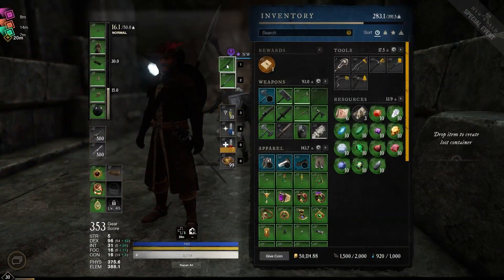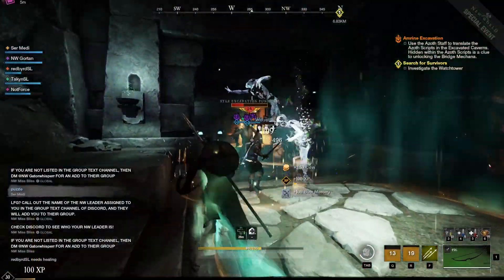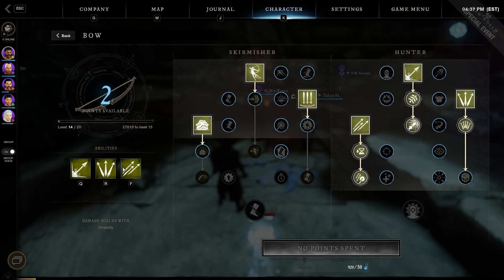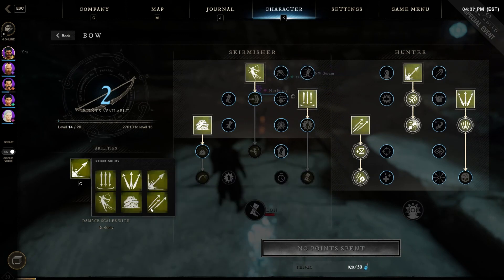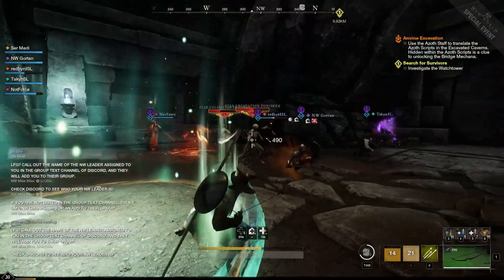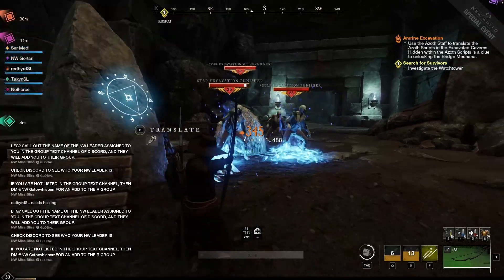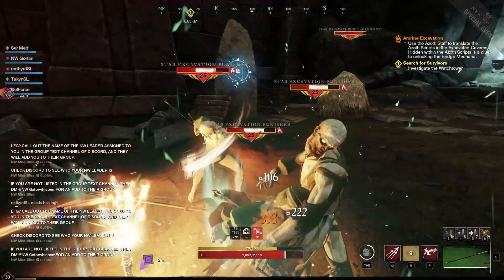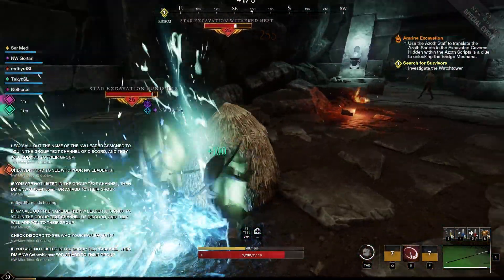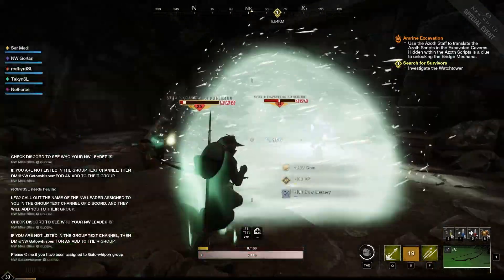Let's switch to the bow. Scatter shot got changed to splinter shot — the way it works now is the arrow has to travel a total of 10 meters before it'll split off. So you've got to be at a bit of a distance before you shoot it so it'll split apart properly. It looks like we've got ourselves a haystack here — taking that down, though my aim there was terrible.